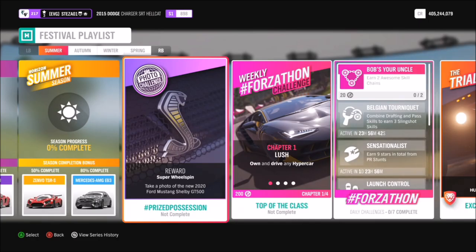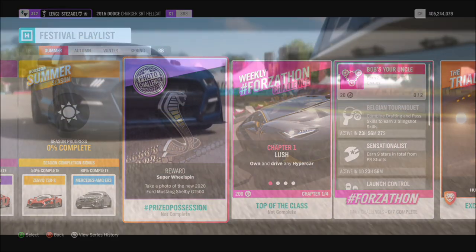Hello and welcome back to Everything Gaming, and today you join me for week 61's photo challenge guide. This photo challenge was done about five months ago and it's called Prized Possession — it wants you to take a photo of the 2020 Ford Mustang Shelby GT500.